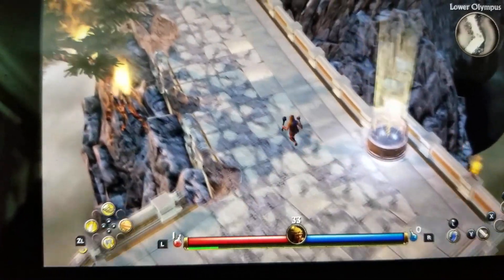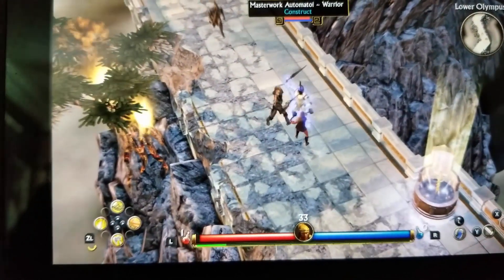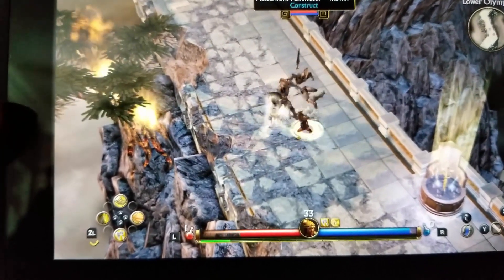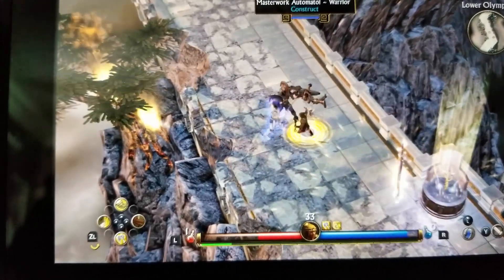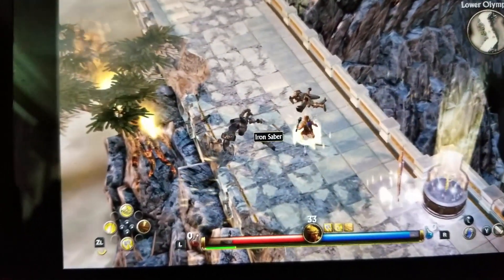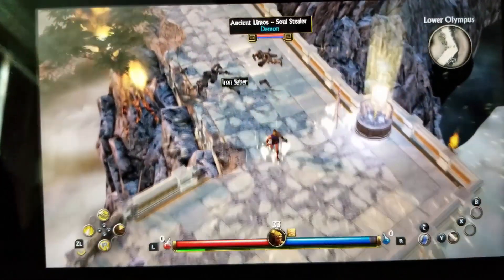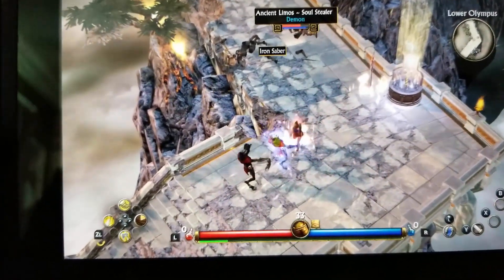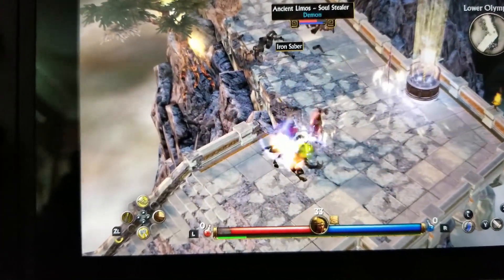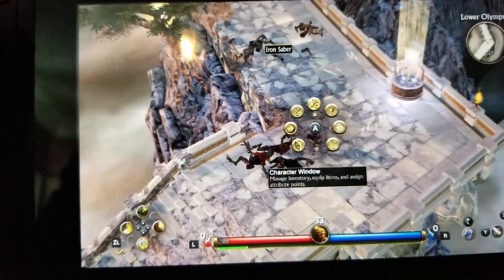Here I am in Mount Olympus, and this is a really tough area to get through. You're constantly taking potions — they're not free, though town portals are free. I'm down to zero potions now, so let's get out of here.